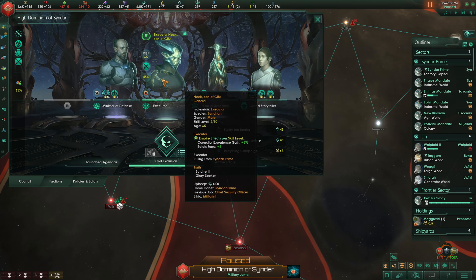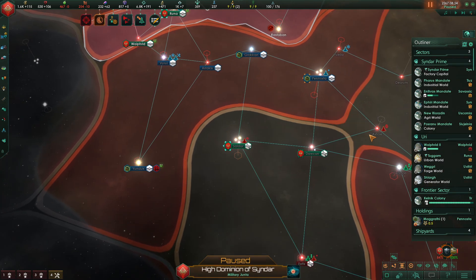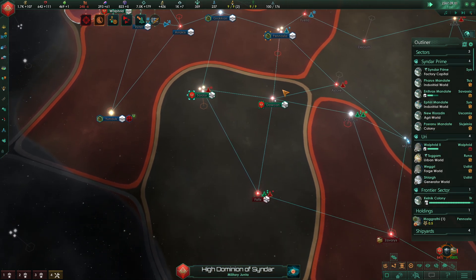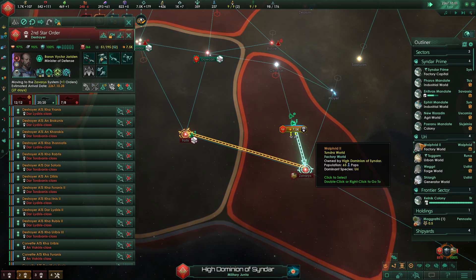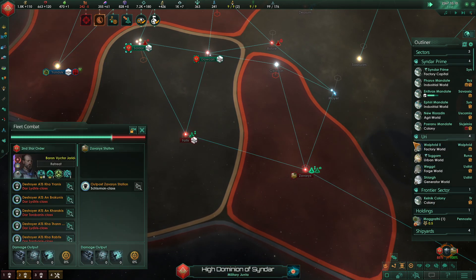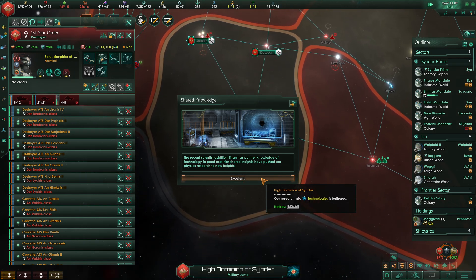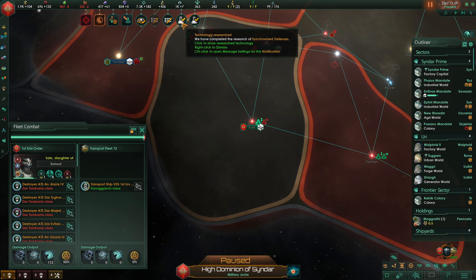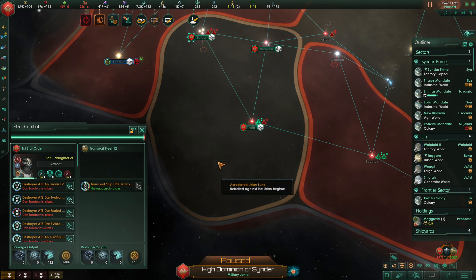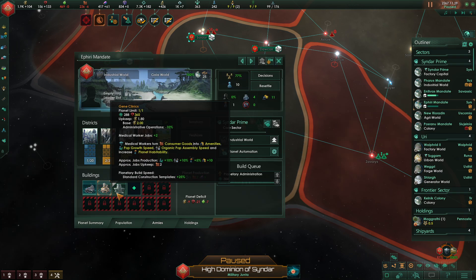I think it's just a side effect of playing Galactic Paragons, as we talked about in the last episode — a little bit of cognitive dissonance, if you will. Shared Knowledge: the recent scientist addition, Tirin, has put her knowledge of technology to good use. Her shared insights have pushed our physics research to new heights. Technology secured — we now have synchronized defenses, subspace sensors, and black hole observatory. She just gave us some technologies. That worked out.